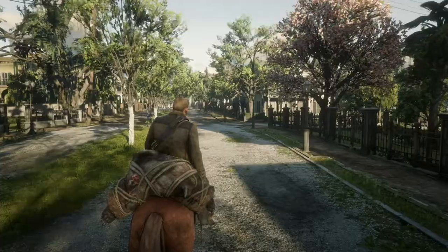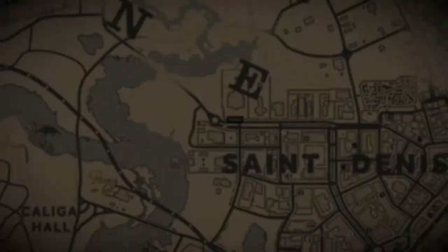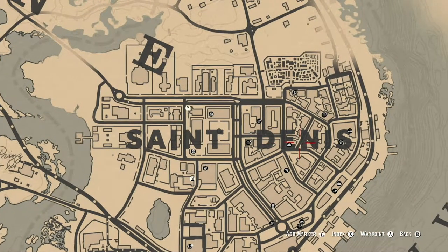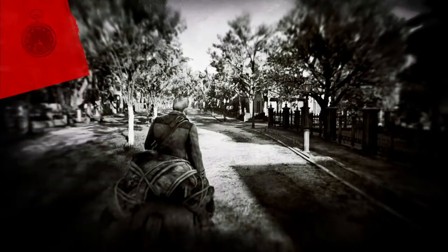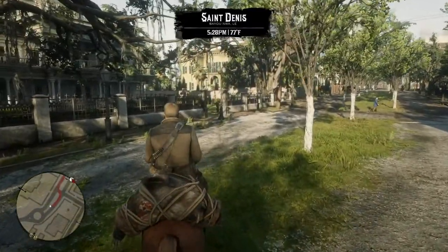Now that Mr. Morgan has fast traveled to St. Denis, time to find out how far the trapper is. He is over here and it looks like his icon — he won't be open by the time Morgan arrives, but I will check it out.